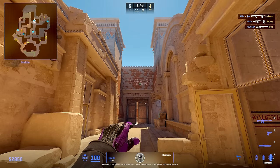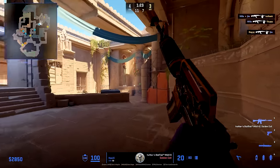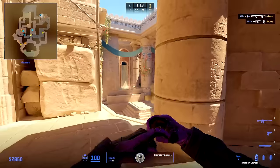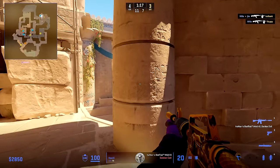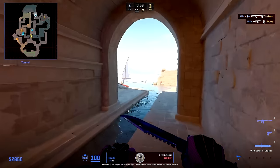Next round Hooksy starts in middle and has a flash ready for Nico in case he needs it. But when JKS dies, he quickly uses the flash to stop Complexity from pushing so he can get to heaven to hold. Then he Molotovs behind the pillar and jiggle peeks in hope to find a kill. When the bomb is spotted, he runs back through heaven and spawn, not through middle, since he wants to go CT to hold off the execute.